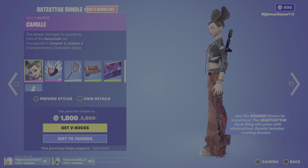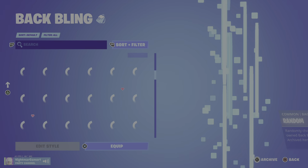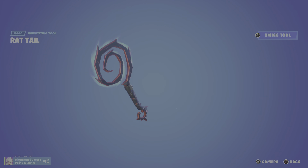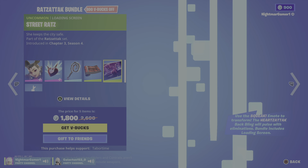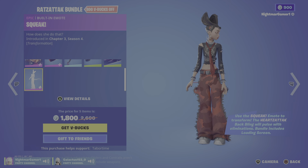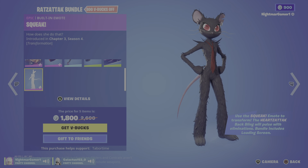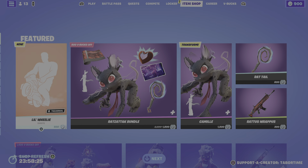Alright, the Rats Attack bundle is back. I should probably take off my back bling. Camellia is back with the back bling, Hearts Attack, Rat Tail pickaxe, Rattus Rapus, Street Rat loading screen, and the Squeak and Little Wheelie emote — which can turn you into a furry. You get this bundle for 1,800, or items by themselves for 1,500.